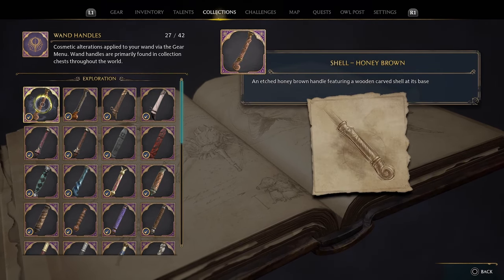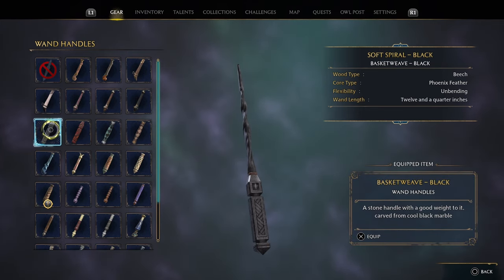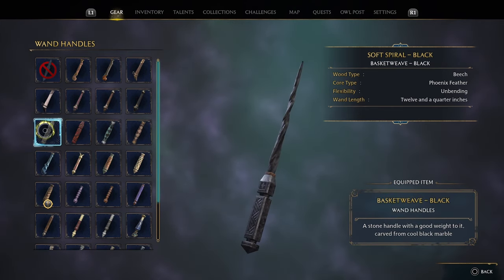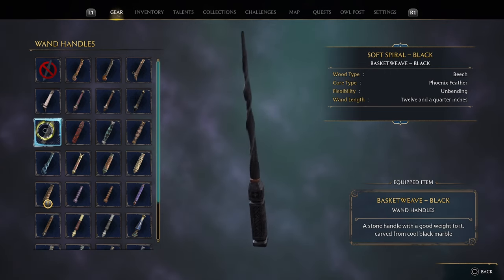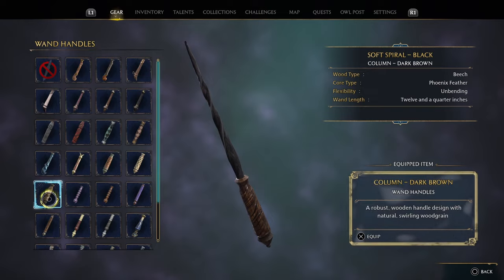You'll need to collect one of the 42 available handles in the game and then equip it from the gear menu. This allows customization of your wand as a wizard or witch, but it keeps the actual core part of the wand the same and unchangeable, which certainly fits within the lore of the wizarding world.